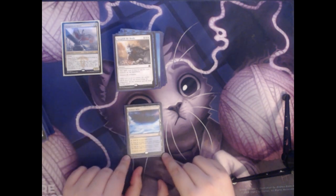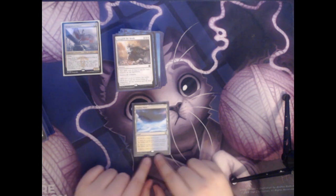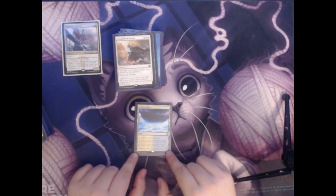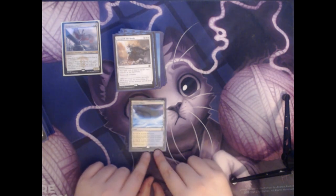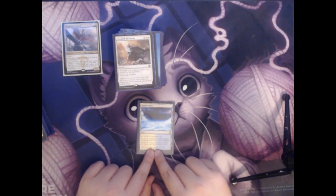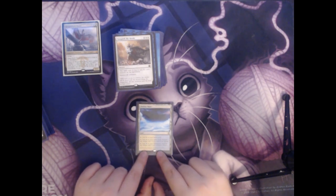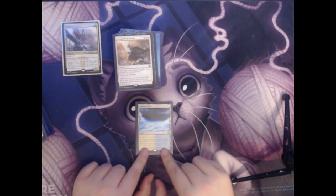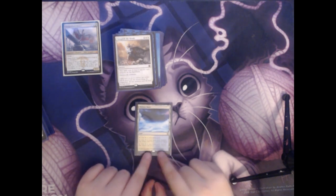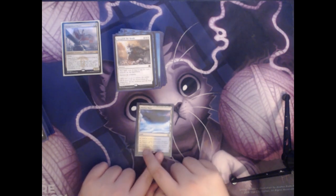Next up we have Nimbus Maze. It's another blue-white land that comes in untapped. It adds colorless to your mana pool if you'd like, but it can also add a blue or a white. However — actually, I have to correct myself — it can only add a white if you have an island, and only add a blue if you have a plains. I'd forgotten that it was the opposite colors and not the same ones.